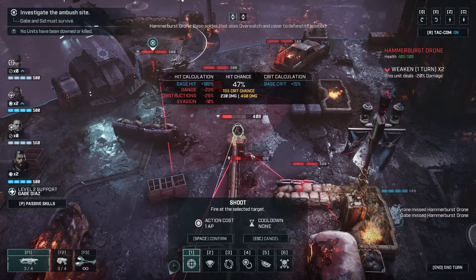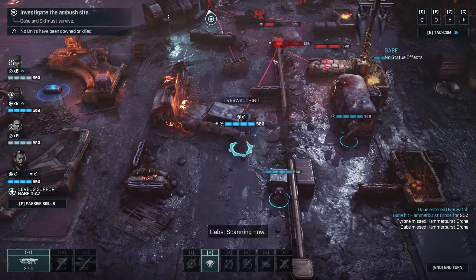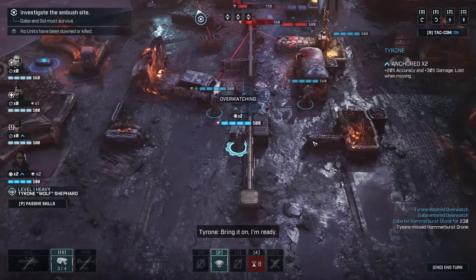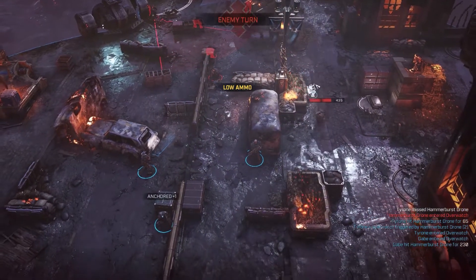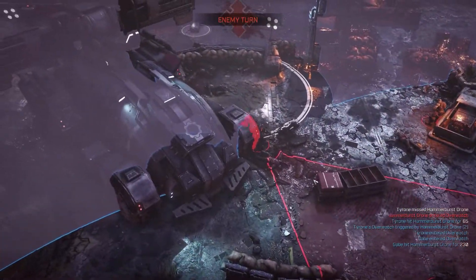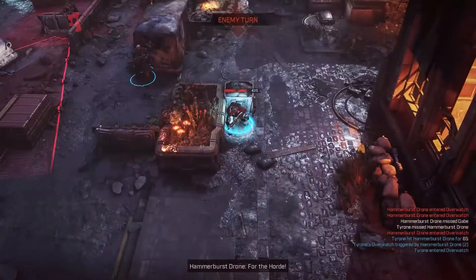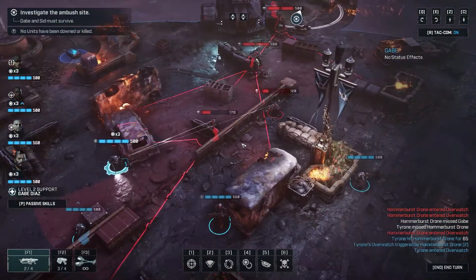He has two action points left, so we can shoot and do an overwatch — let's do that. Got a chunk of him nicely. That was a really bad overwatch placement — I did not realize I was doing that. They just flanked us — that's bad. But he used all his action points moving so he can't shoot. That's a miss — I screwed up the overwatch and that's what's costing us. We're in position to do some serious flanking on these guys now.